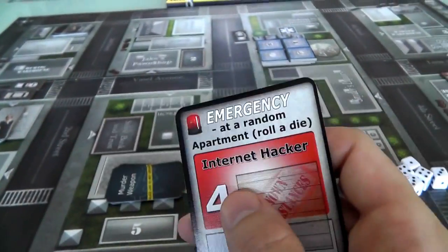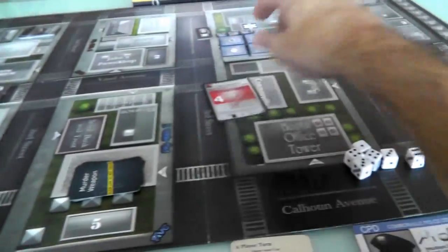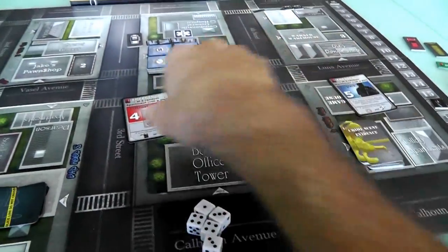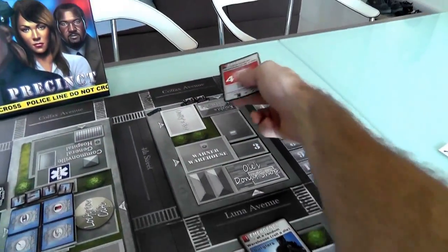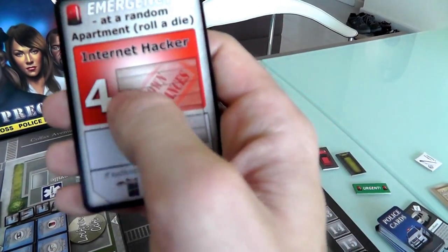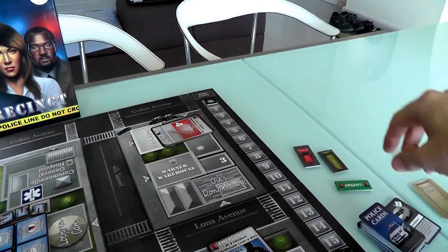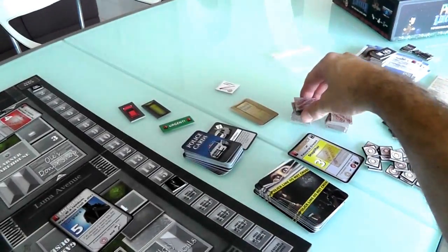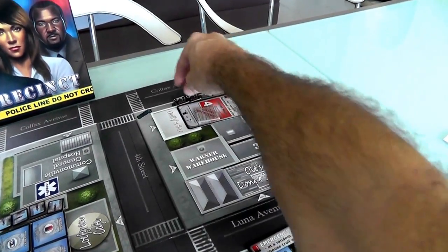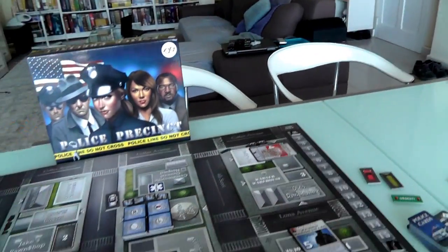The new event card is a red emergency - internet hackers at a random apartment. We roll the dice and it lands on block three: Knight's apartment. So there's a new emergency on the other side of town with internet hackers, plus another couple of punks over there that need arresting.